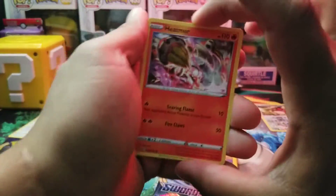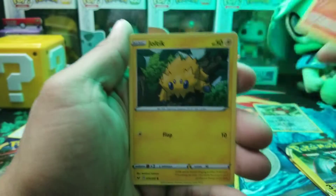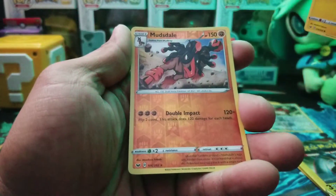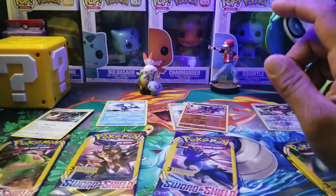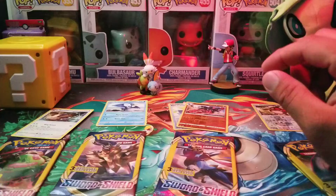You guys have seen my Lapras deck, and I think the next deck I truly want to work on is going to be a Sableye — I've got to make that work. We got Hitmonlee, Joltik, and Mutterton — and that is a reverse rare. SummerScent Station is pulling ahead with a reverse rare — that is nice.